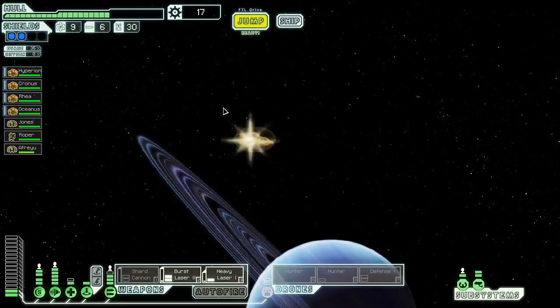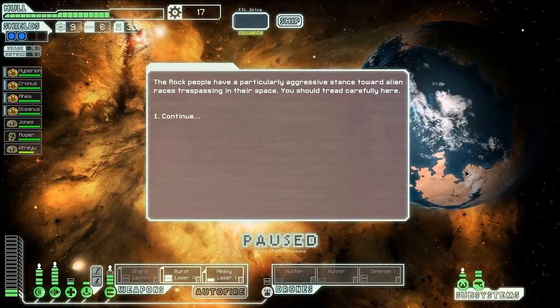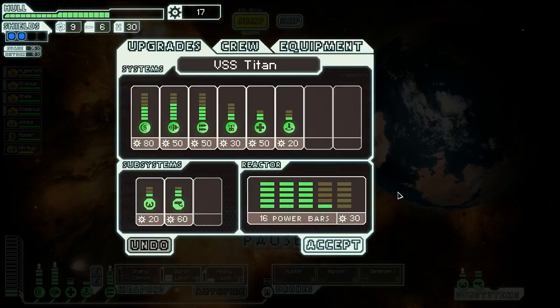Rock-controlled sector it is. The rock people have a particularly aggressive stance towards alien races trespassing in their space - we should tread carefully. We pop into the ship menu so he doesn't immediately die. This has been Vanguard of Valor playing another episode of FTL on board the VSS Titan with Hyperion, Cronus, Rhea, Oceanus, Jones, Roper, and the soon-to-be-dead Atreyu. If you've liked the episode, don't forget to like it. I apologize for the strangeness of the ship, but that's part of the interest of the mod - it's definitely not your traditional game. See you guys next time, bye-bye.